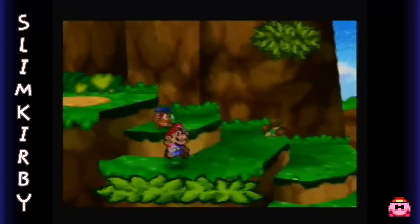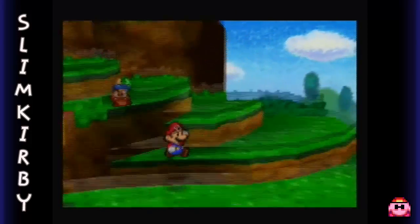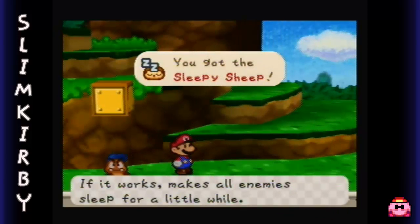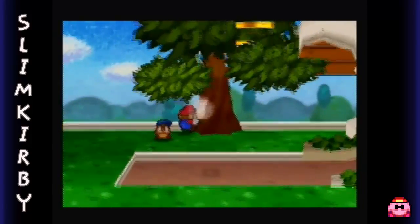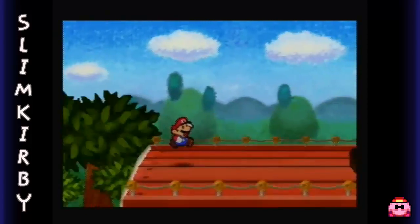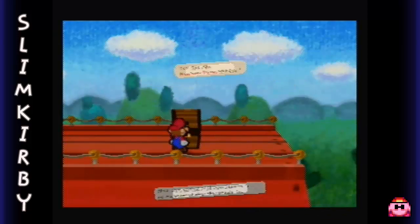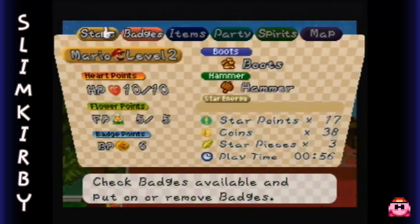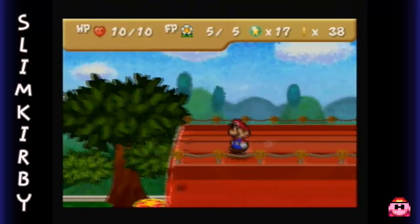Anyway, we're back here on Goomba Road. I think we can actually find something if we go over here. Yes, we have a Sleepy Sheep - if it works, it makes all enemies sleep for a little while, another awesome item to have. And what you can find up here in this treasure chest - we get the Hammer Throw Badge, a badge that allows you to use an aerial hammer attack, so we're not limited to just using the hammer on ground-based enemies. It's an interesting badge, though not very powerful. We'll wear it for the time being.